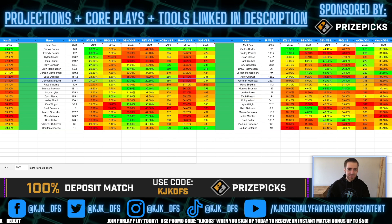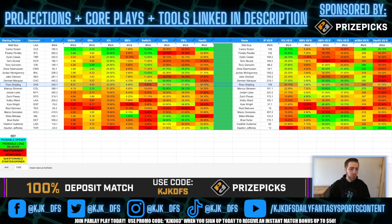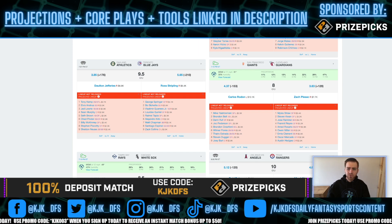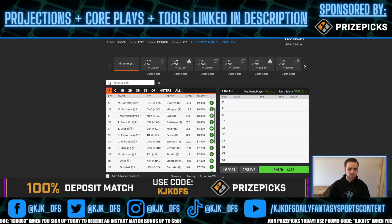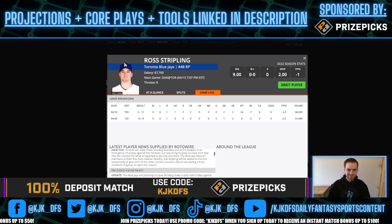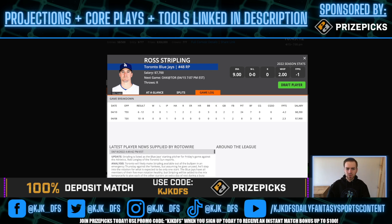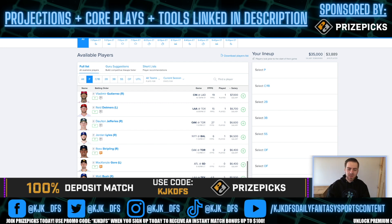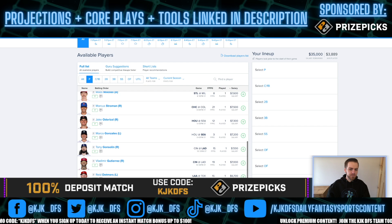Ross Stripling is the last pitcher I want to talk about — he's taking on the Oakland Athletics, which is another fantastic matchup. Oakland is just not a good lineup, and Toronto is expected to put up some big runs. He's a 210 favorite, very cheap at 6.4k on FanDuel and 7.7k on DraftKings. The problem is the leash — he's only thrown 24 pitches so far this season, so it's likely only going to be a spot start. On FanDuel at that cheap price it might be worth discussing, but I'm concerned about guys who aren't stretched out and haven't shown they can go deep into games.